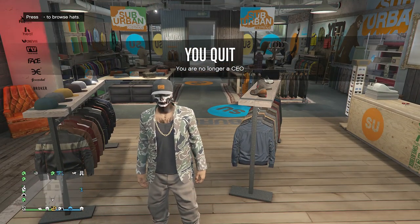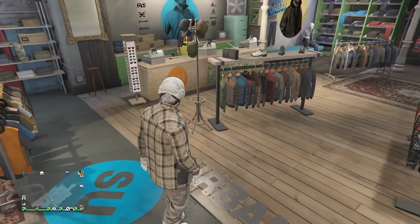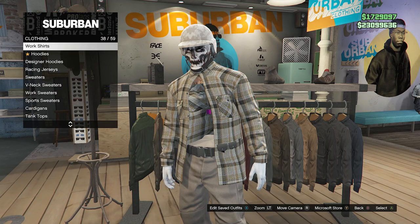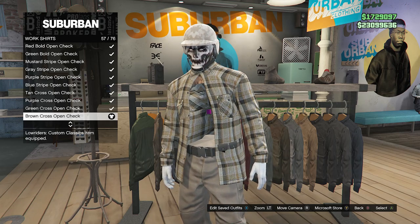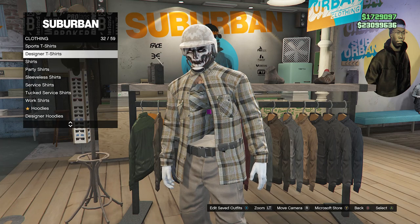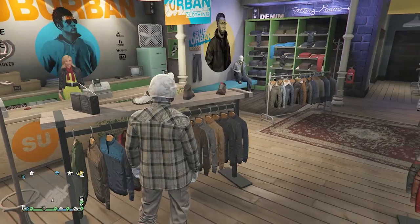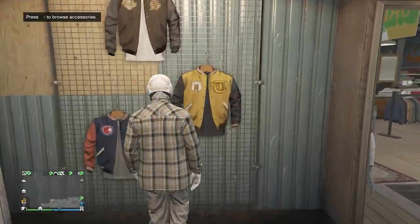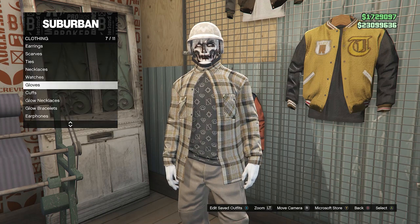Once you retire you'll see the outfit is still there and won't disappear. Now I'll show you how to make the invisible torso tan joggers glitched outfit. While still wearing the warlord outfit, go to the top section, scroll down to work shirts on slot 38, and look for the brown cross open check on slot 57. Equip it, then scroll up to designer t-shirts on slot 32 and look for the black print t-shirt on slot 59. After equipping that, back out of the tops. Now go to accessories, click on gloves on slot 7, and equip the white cotton gloves on slot 53.